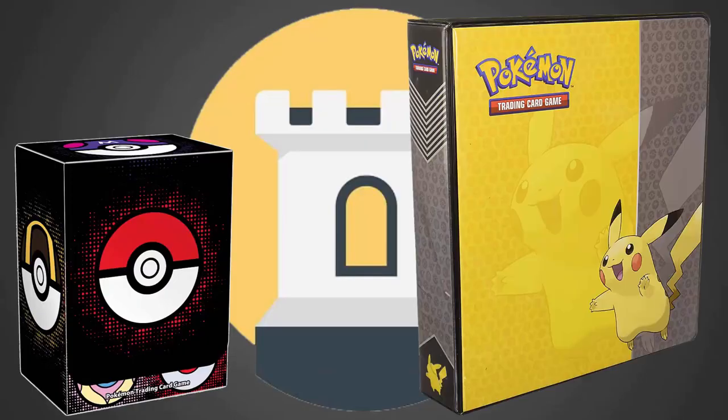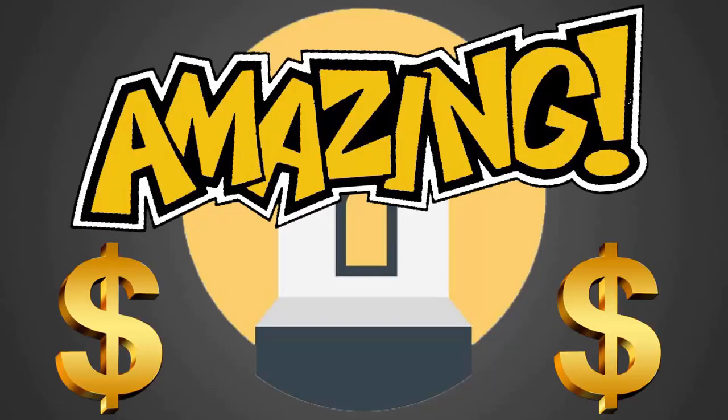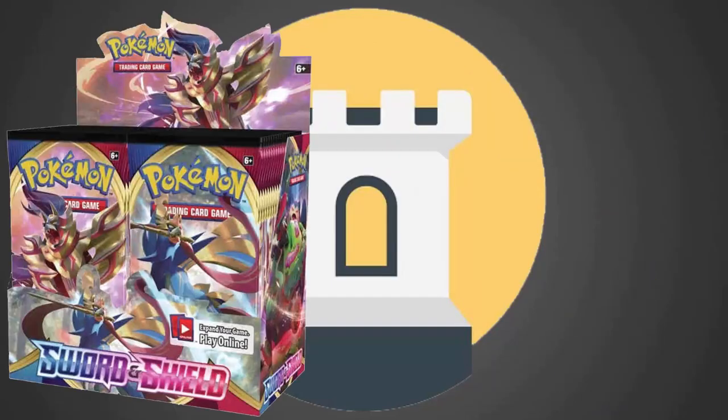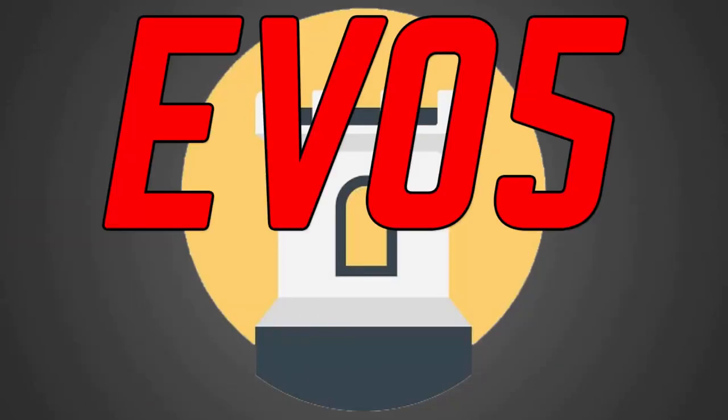Looking for singles to finish your deck or collection? CCG Castle has a wide selection of cards at amazing prices. They also have tons of sealed boxes, tins, and packs as well. Use promo code EVO5 to save 5% off your next order.